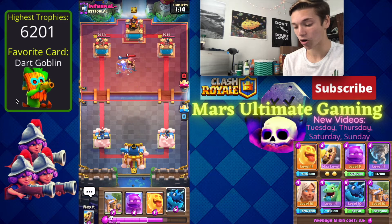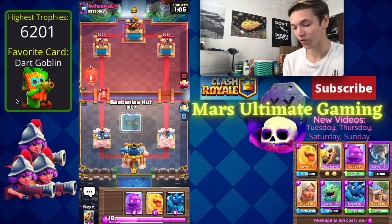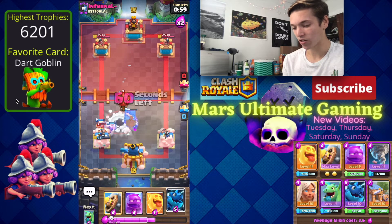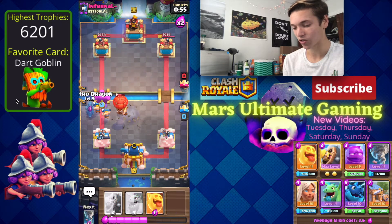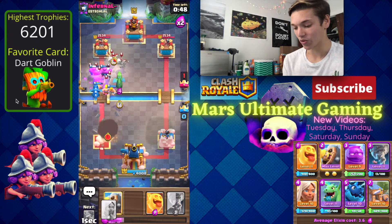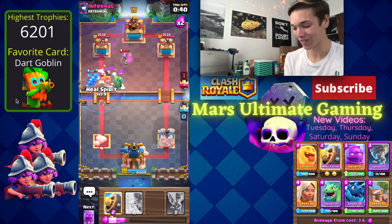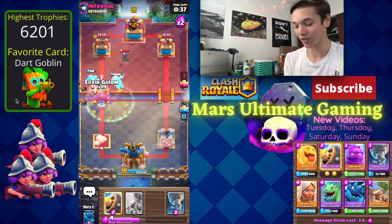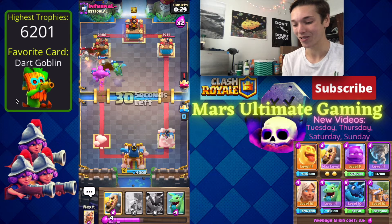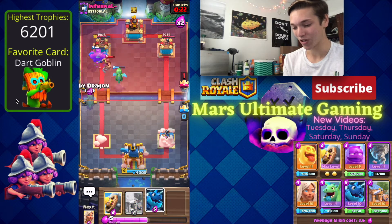We can always go in for our Barb Hut or E-Drag if he wants to go in for a Balloon. He's going in for the Balloon — wait for that Fisherman to go to the tower and then get the Barb Hut in there. He's also gonna Snowball. We can go Elixir Golem here and with our E-Drag he's gonna take out that tower. We have a huge push coming in with the Baby Dragon, Electro Dragon, and Healer. We can go in for our Heal Spirit, another Elixir Golem, and maybe even Tornado anything he wants to do.